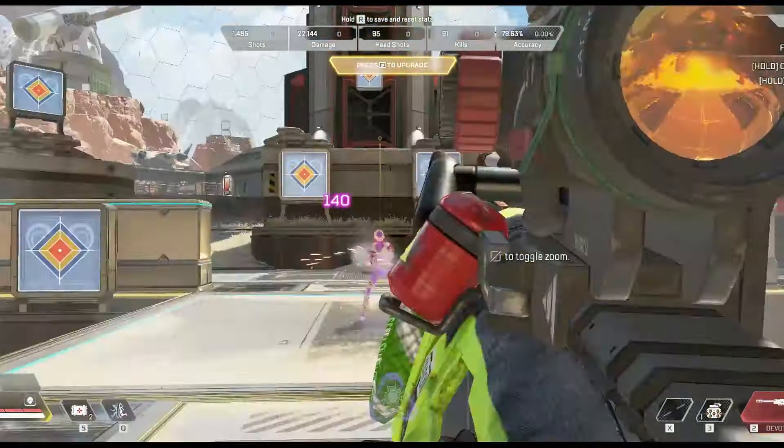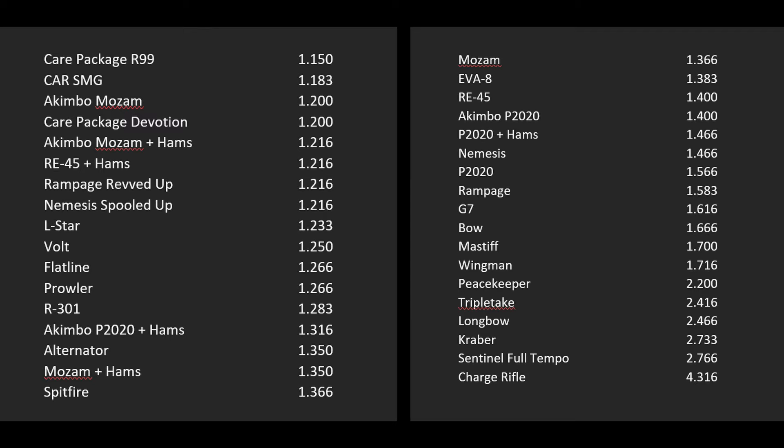Alright folks, that is it — I'm not going to do the knife because I couldn't hit the broad side of a barn with it. Looking at the results: care package R99 at 1.150 seconds is the fastest, along with a surprising CAR SMG almost immediately behind it at 1.183 seconds — which is absolutely nuts. I'm going to try using the CAR more; I usually pick up the Prowler over the CAR but I'm going to try it based on the results. Let me know what you think in the comments — what your favorite guns are, if anything surprised you. Peace out and we'll see you in the next one.